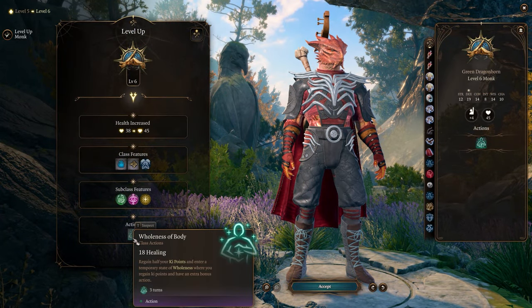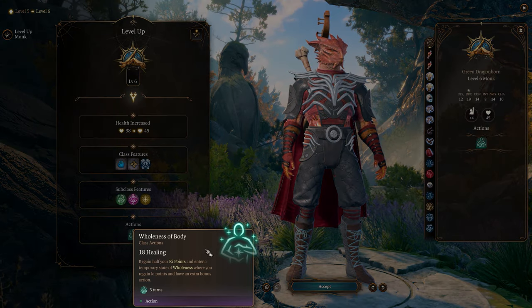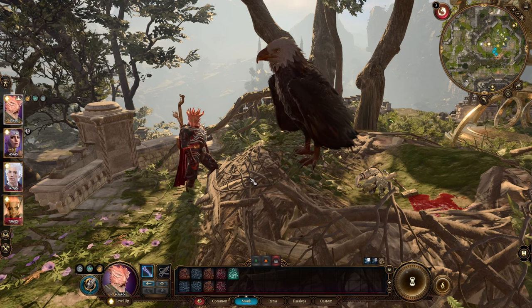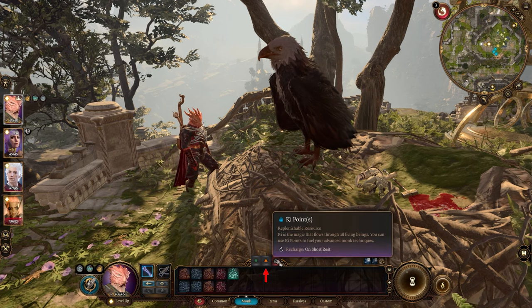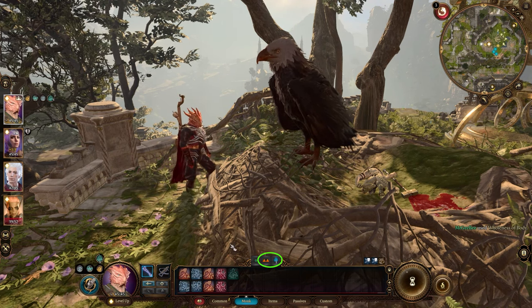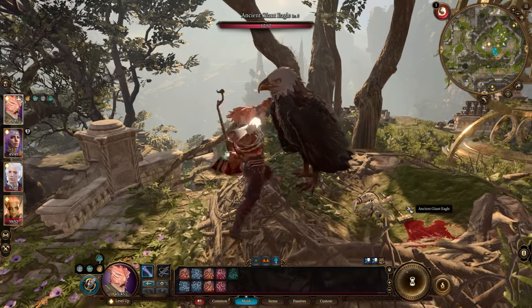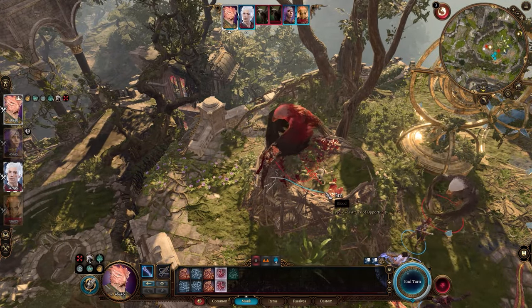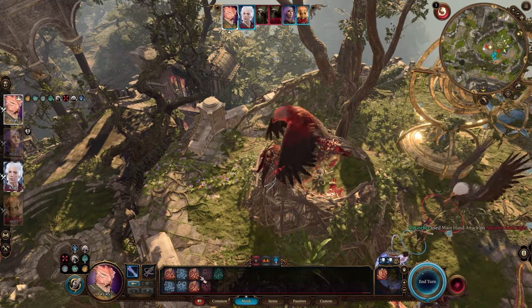Wholeness of Body replenishes half of the monk's Ki points and heals him for 18 hit points. For the next 3 turns, the monk also gains an extra bonus action, allowing him to attack 4 times per turn. With Ki depleted, Wholeness of Body restored 3 Ki points and granted an extra bonus action for 3 turns — enabling the regular attack, the extra attack, and 2 attacks using the bonus action.